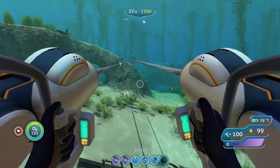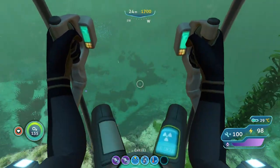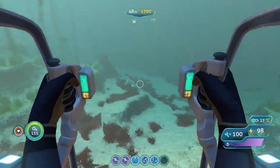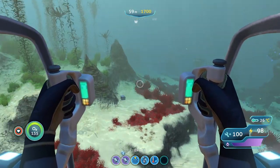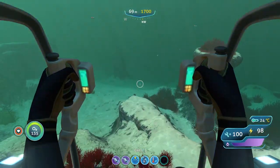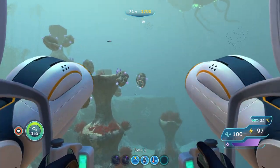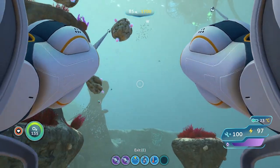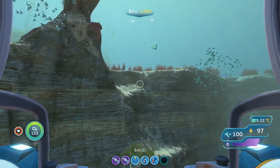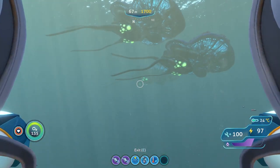Zipping around the map using a grapple gun is kind of fun in itself — it'll be like Batman, basically. Batman uses the grapple gun all the time. I think this is a way more interesting way to traverse the map than just going around in a seaglide or a cyclops, because those two things don't have any sort of grappling.